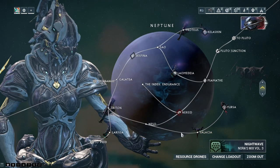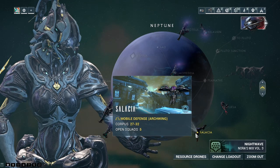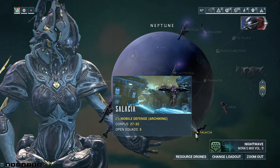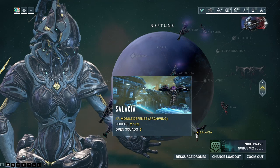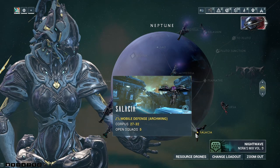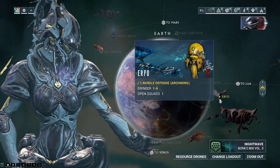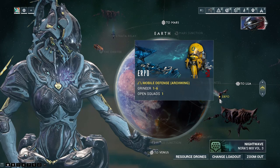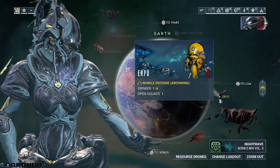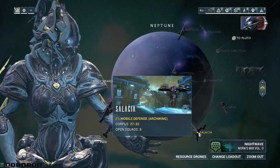The best Archwing mission to get Cryptographic ALUs from — as you can tell because people are actively playing it — is the open squad, five-player mobile defense on Neptune, the Solacea node. That is the best place to get the Cryptographic ALU. They only drop from Archwing missions. The planet they're attacking also has one, but nobody plays it, even though the enemies there are much easier to kill.